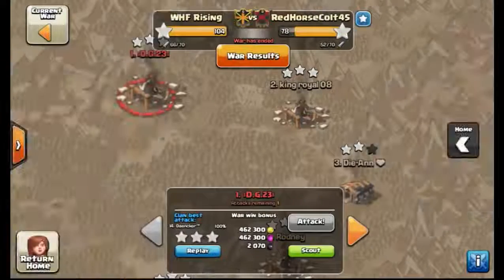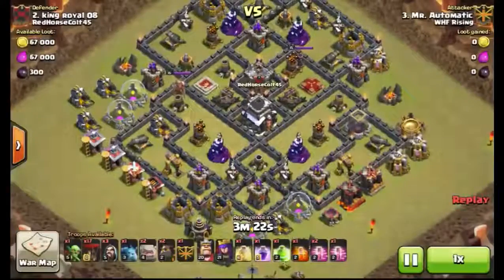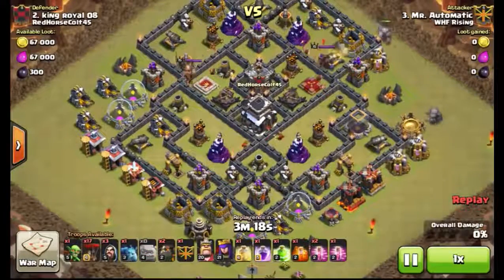Very, very, very nicely done by Danker — he gets a six-star war here as well. Number two: go LaLoon. It's a shattered entrance by Mr. Automatic. He's going to bring two of his own golems in there with no lure.